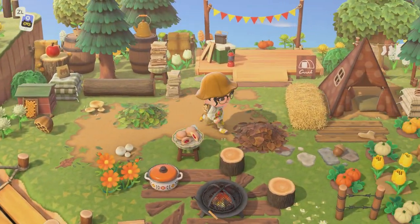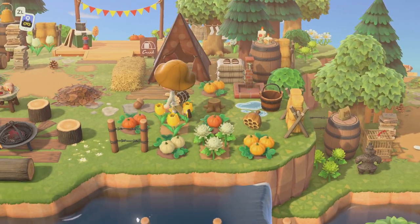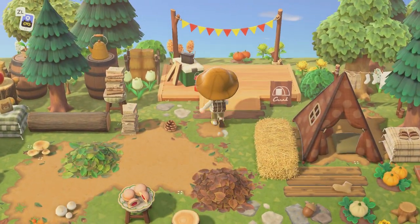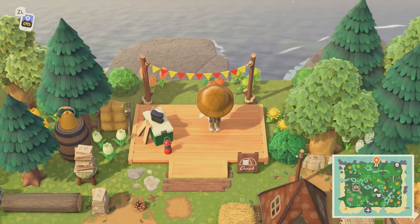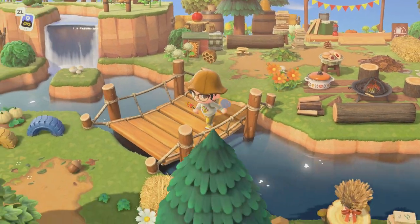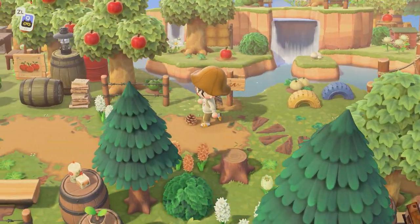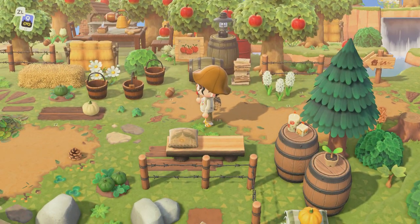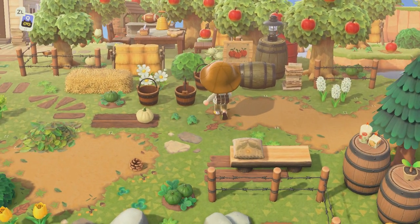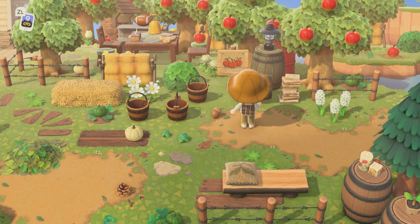Here's her campsite — oh, this is cute! What a nice campsite, it's really pretty. Looks like we have a little apple orchard. It looks really good with all these buckets and the barrels, and that sign is really pretty.